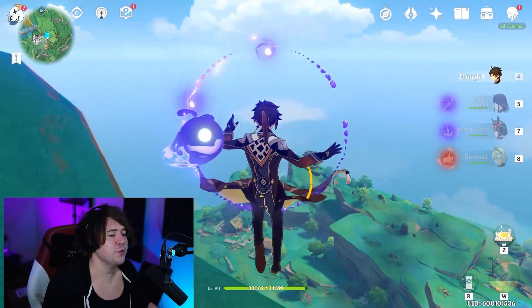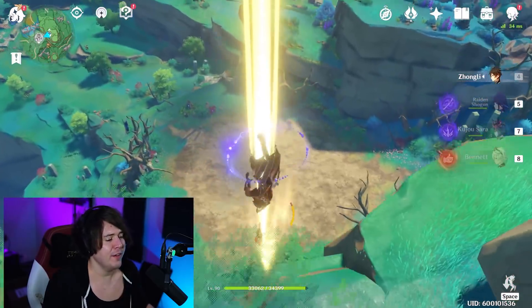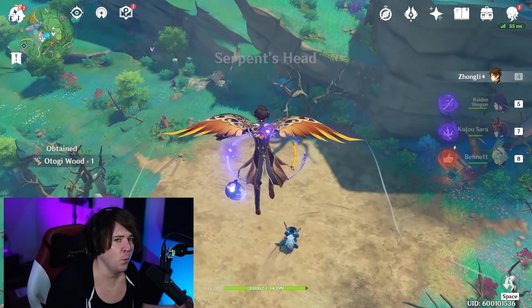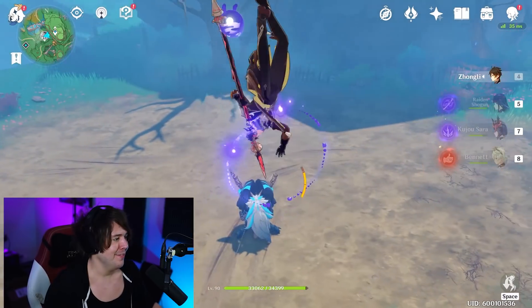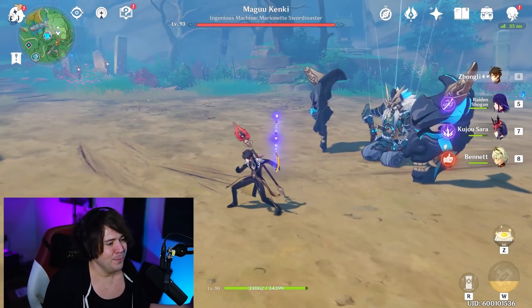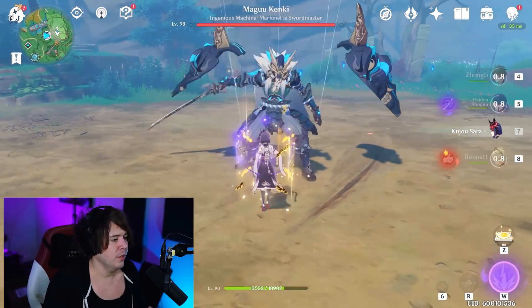First order of business — the puppet boss down here, big old McPuppers is going down. He does have an HP lock so that makes me a little sad. Everyone's burst is up but Zhongli's. He's on four-piece Noblesse, who also got some Wood — hey, okay. I don't know, I think I'm just gonna meme around here and just go Raiden Shogun only.